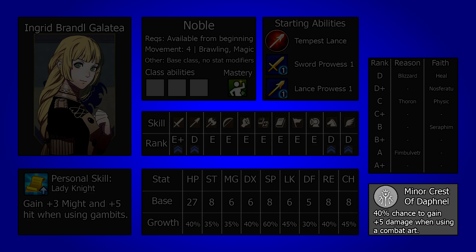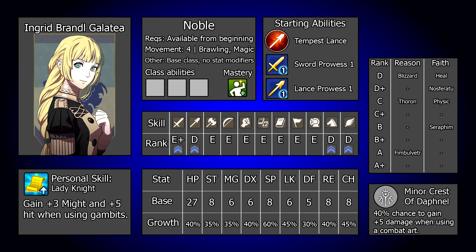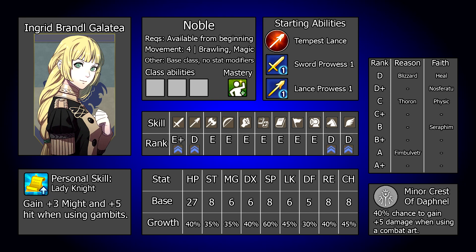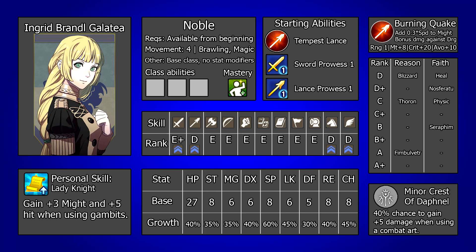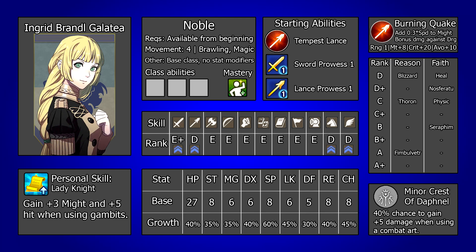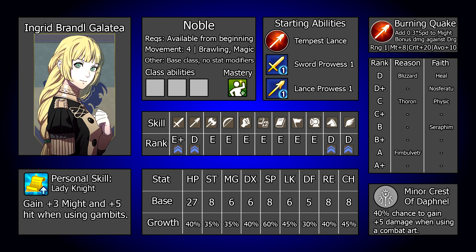Ingrid possesses a minor crest of Daphnel, giving her a 40% chance to boost her might by 5 when using combat arts. This is really nice and can spike her damage quite significantly, especially early when 5 might is very impactful. A 40% trigger chance is also somewhat reliable, and on the whole this crest helps her out a decent amount. It also gives her the combat art Burning Quake when using its associated relic, Luwin. This can pack quite a punch, boosting might by 8 as well as 30% of Ingrid's speed, and it can be a really solid burst of damage. It also gives 20 crit, 10 avoid and has effectiveness on dragon foes. Having a crest at all also allows her to use any relic weapon without taking damage in response.